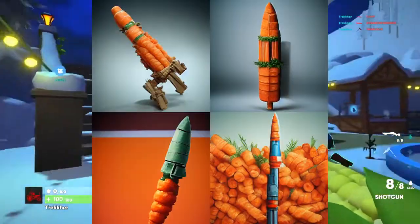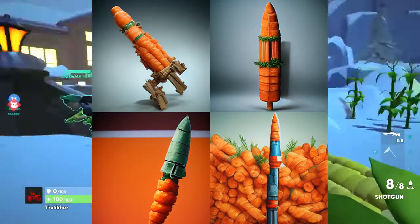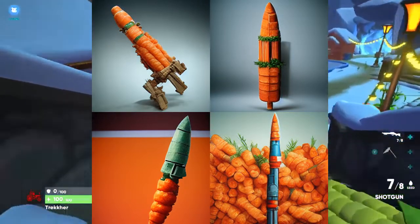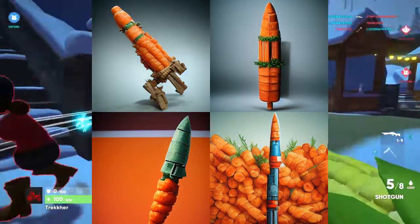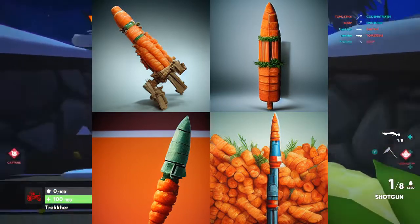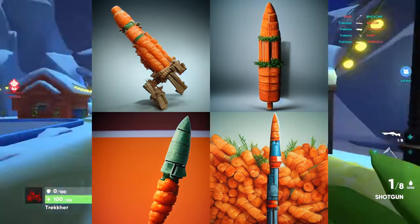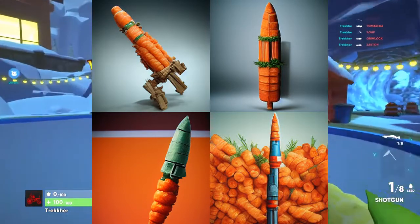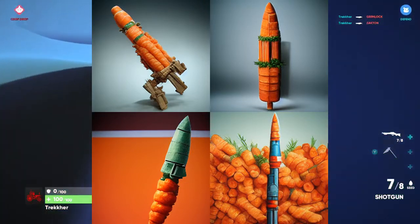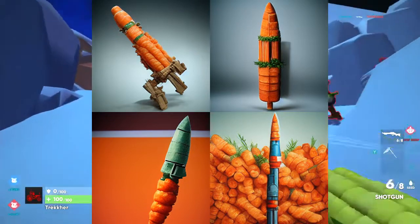Next up we have the Crockett launcher, and it might just give Quasi a run for its money. I really like these designs here. A couple of them are more missiles than an actual rocket launcher, but the top ones are both just really, really cool. I don't know why the AI did such a good job with this one. I'm pretty sure a rocket made out of carrots would be harder to do than a shotgun made out of corn, but I guess I'm not an AI, so I wouldn't know. AI did a super good job with this.